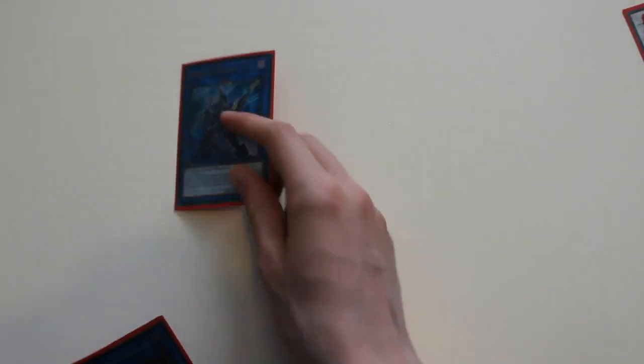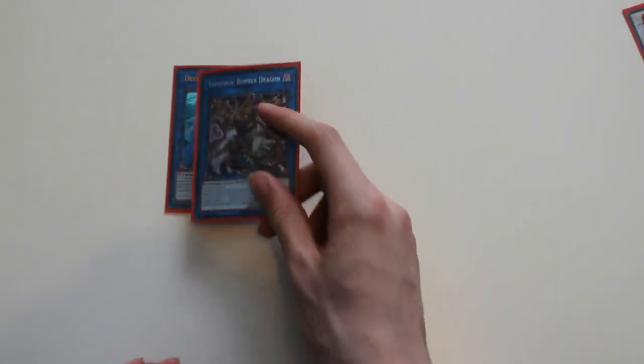So now you guys know how to play this deck. For link monsters I play one Decode Talker and one Topologic Bomber Dragon. That's it for this deck profile, guys. I hope you enjoyed — don't forget to subscribe, leave a like, and I'll see you all later.